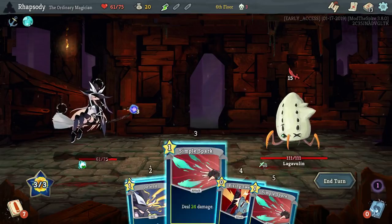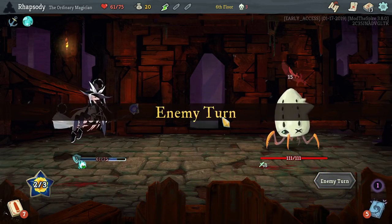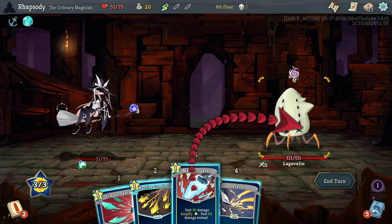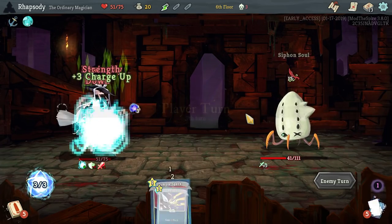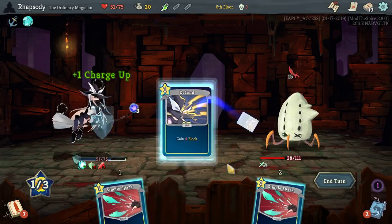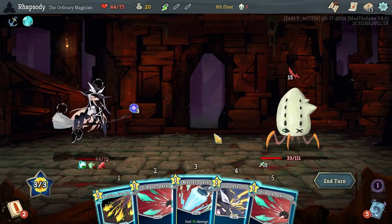Or I could steal 56 gold from you right now — not bad. But if I defend here, then the Master Spark is just a ridiculous amount of damage this turn: half the HP of the Lug Volun. Really hard to rally against that. This next turn I could go for the upgraded Robbery as well — we actually didn't draw it, lame.